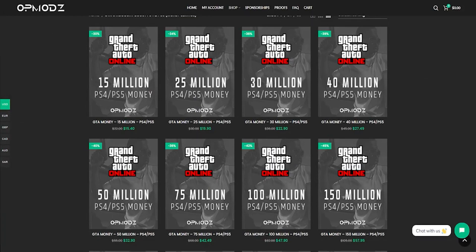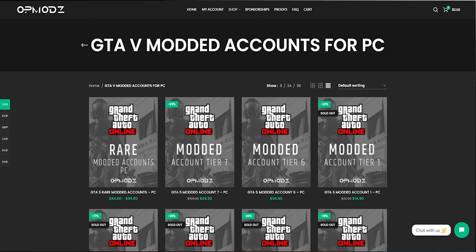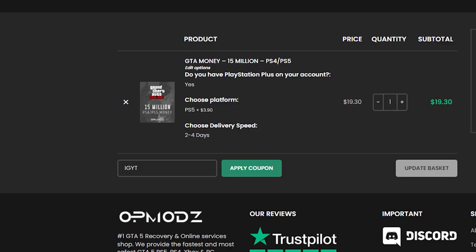They also have the best prices for PS4, PS5, Xbox One, Xbox Series X and S, even PC. They even offer proof of work on their website, and they also have amazing reviews on Trustpilot. Be sure to use code IGYT to save some money on your checkout.